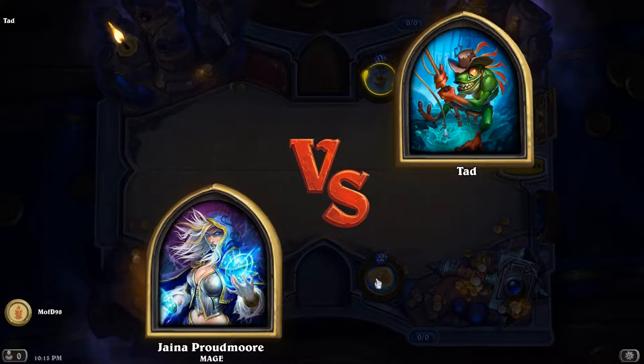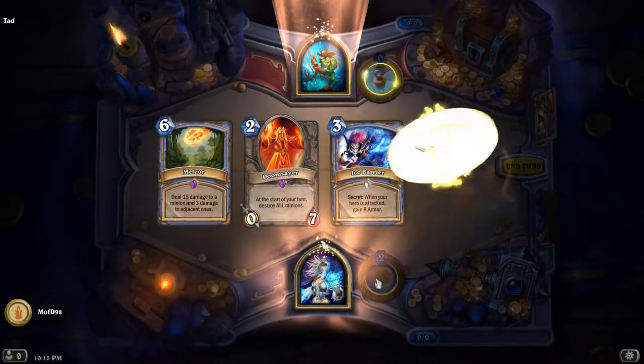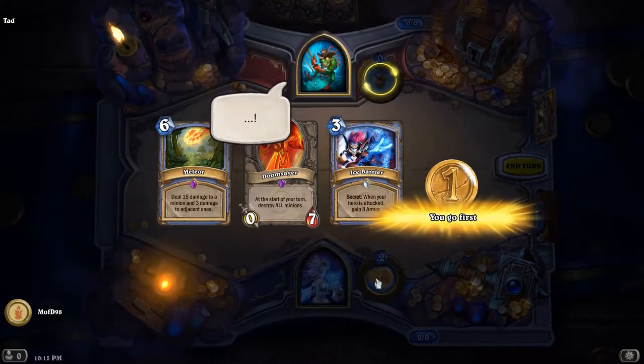Basically the idea is to not hurt Tad until he draws his final card, at which point we get a treasure and we can auto-win the fight.